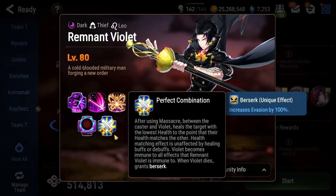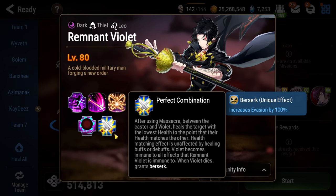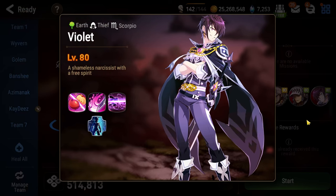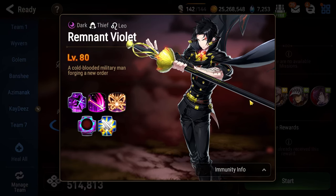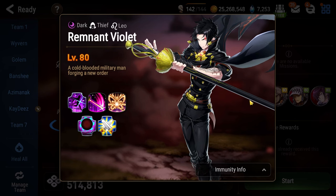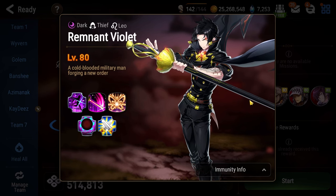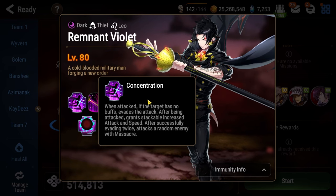His passive, Perfect Combination, says that every time Remnant Violet uses his ultimate it will heal him for the difference in HP between him and Green Violet. So if Green Violet is at full HP and Remnant Violet is at 30 HP when he uses his ultimate, he will immediately go back up to 100 HP — healing that entire 70% of damage. If he uses his ultimate at 75 HP but Green Violet is at half health, he gains no health back.